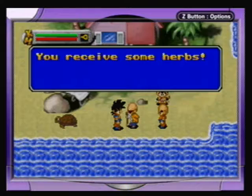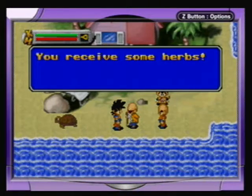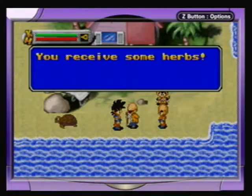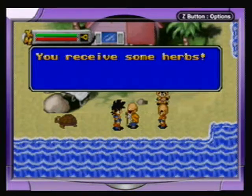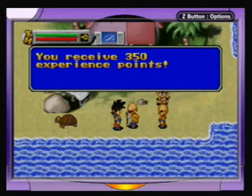Senzu beans, should you be playing without the invincibility code, will refill your health bar all the way. Herbs refill it part of the way. And we get story experience points, because this is an action RPG — we reach level two.